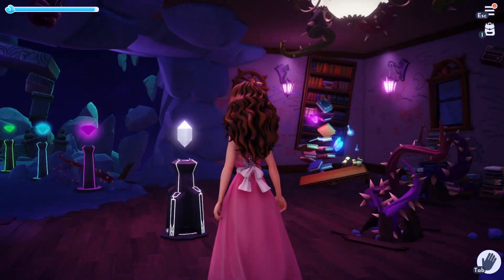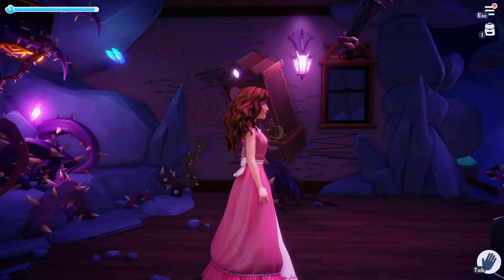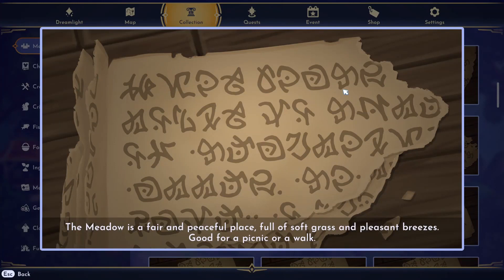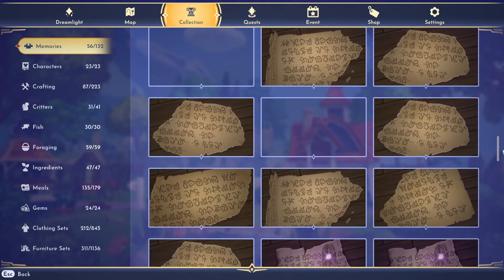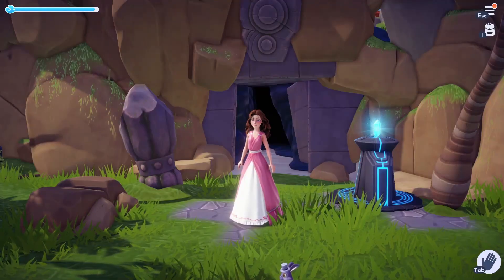To answer that, we need to reflect back. As we know, we are the ruler of Dreamlight Valley, and from the beginning of the game, we've been collecting diary pages from our own lost diaries. These pages are also written in Atlantean. Does this mean that our character comes from Atlantis? Or is it possible that throughout the years, we've just learned Atlantean and have now chosen it as our primary form of communication? Let me know what you think in the comments.